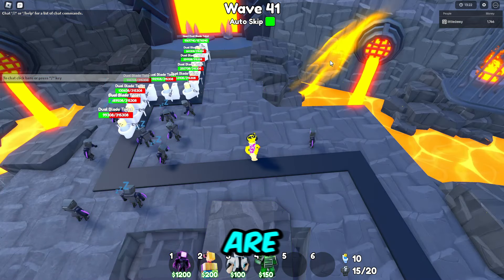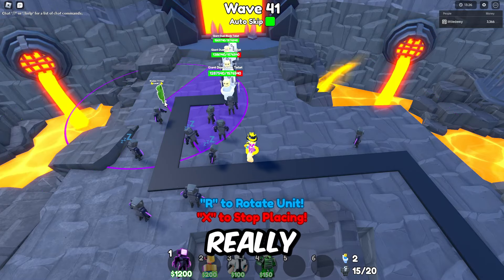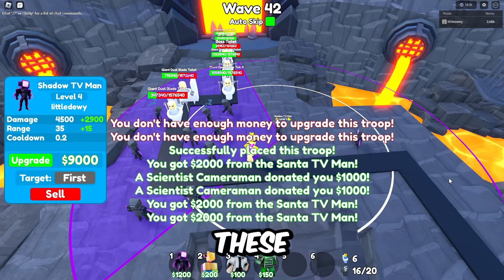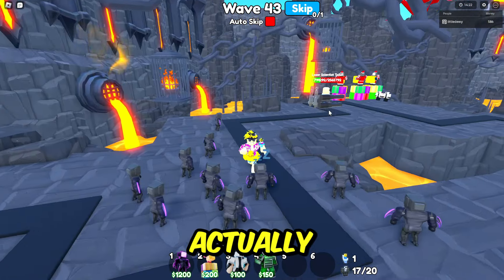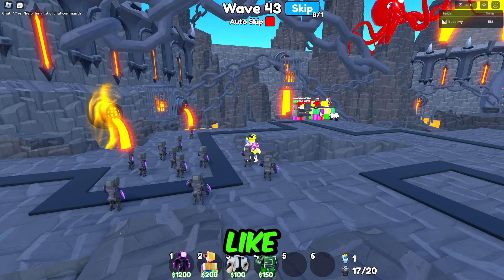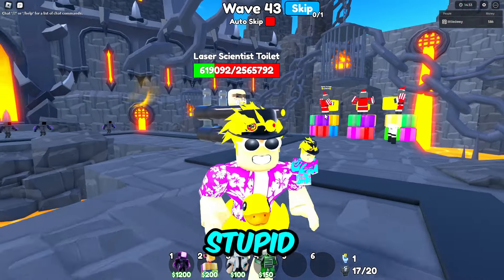A lot of toilets are starting to get through. Maybe if I turn off auto skip — but I don't know if that's ideal. We're almost done placing max units. A laser scientist toilet is actually getting passed, but I'm pretty sure when it goes around it should die. Hopefully it does — this toilet is trying to stun my farm units!